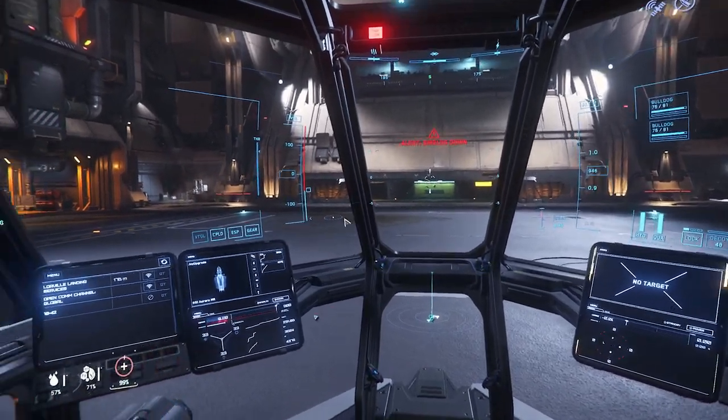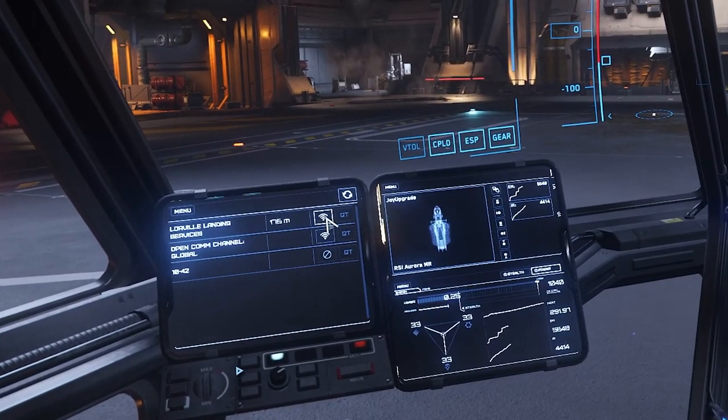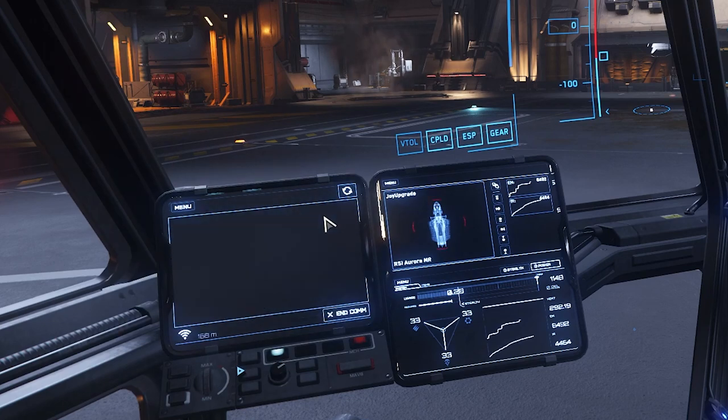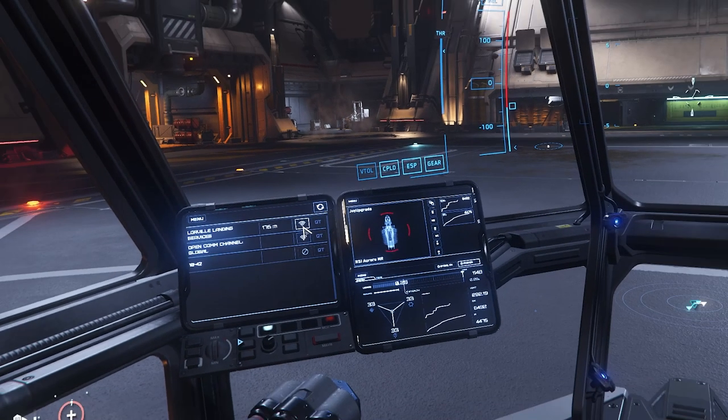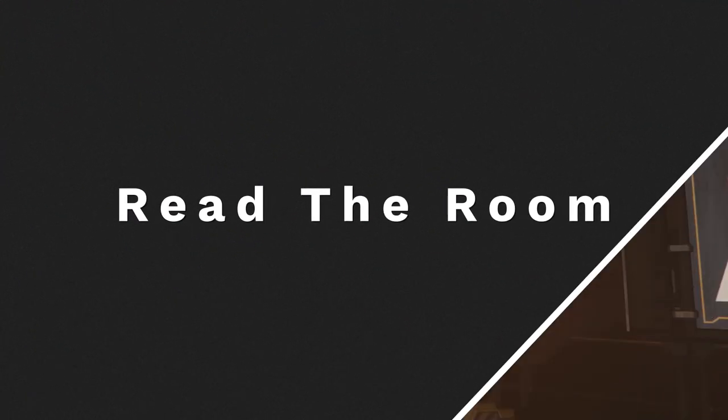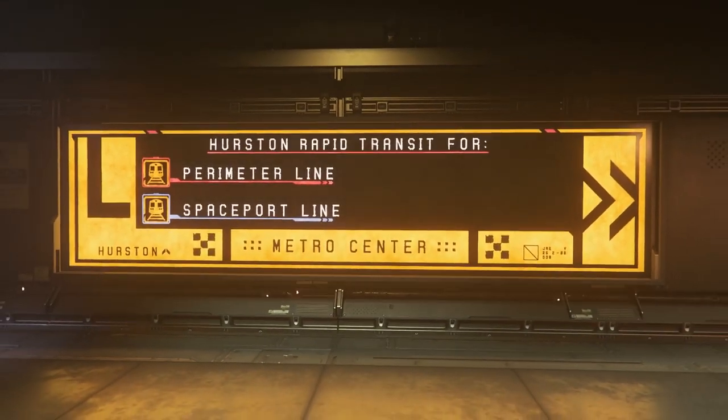Remember how I said you should call air traffic control to see where to land? You should also contact them to leave. When you want to leave a hangar, you have to call up to request permission. This is only in cities and space stations, so don't worry about outposts.